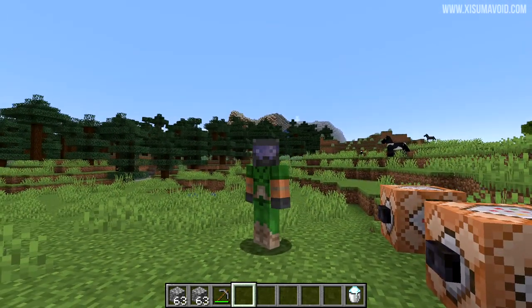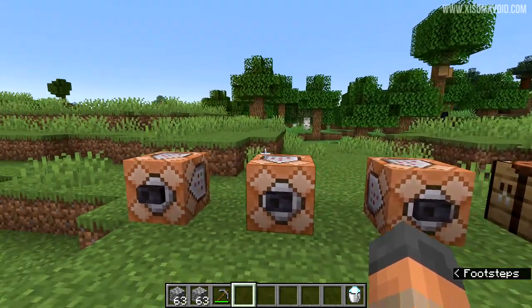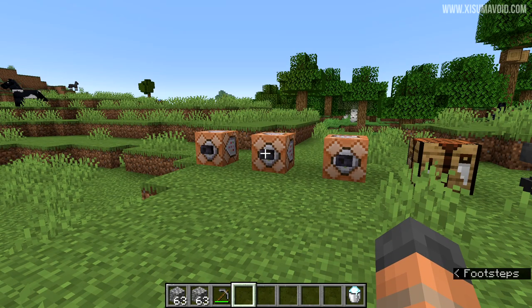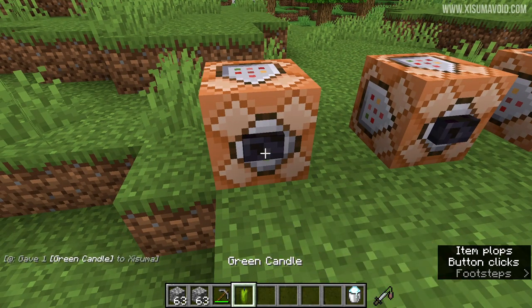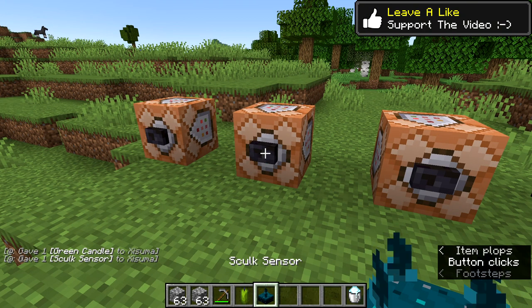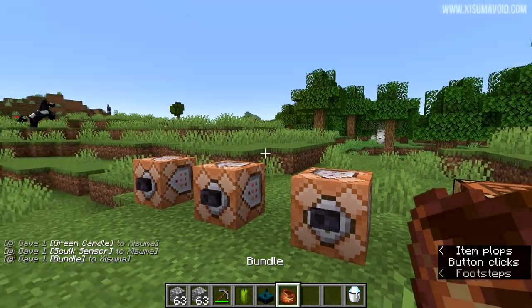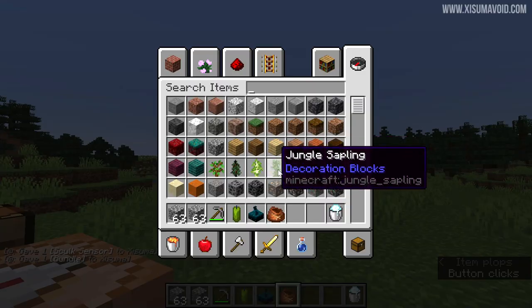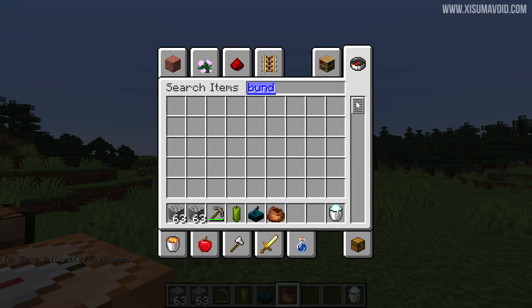These features will be in the second half, and the reason for doing this is because Mojang feel that they are not quite finished yet. Rather than rushing them, they're going to put them in the second half of the update, which I think is a smart move. One of these things is going to be candles — all the different variants won't be available in 1.17. The other one is the Skulk Sensor, which we already knew. And the other thing is the Bundle. These aren't even available in the Creative menu, so you have to use commands to get your hands on them.